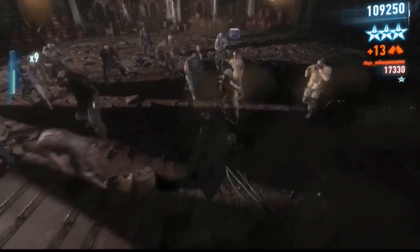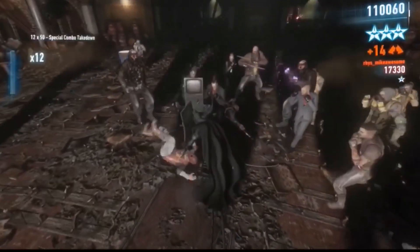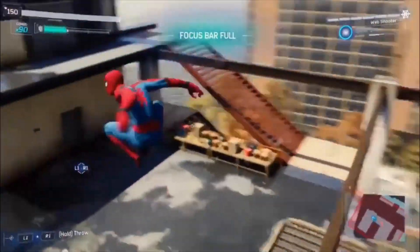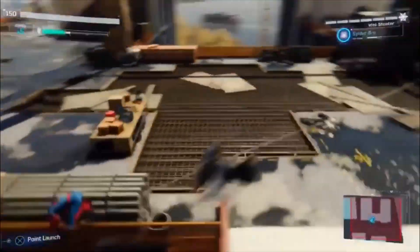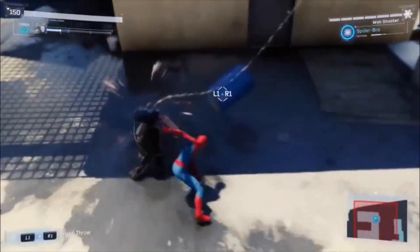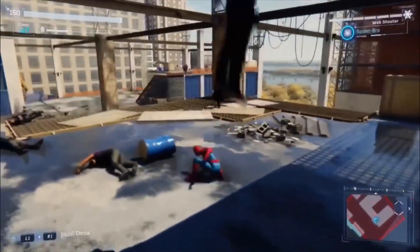Now for the combat in general. I'll start with the finishers, because that's one of the most obvious things people compare. Circle and triangle are the two main buttons to activate a finisher, and I will admit — in Batman they are better because of how much more variety there is. In Spider-Man you can do them in the air and on the ground, but there are very few and they can sometimes get old. The animations and controller vibration never get old, but more variety would be awesome. The reason Batman's is so diverse is because different enemies, brutes, weapons, and arms all trigger a different takedown.